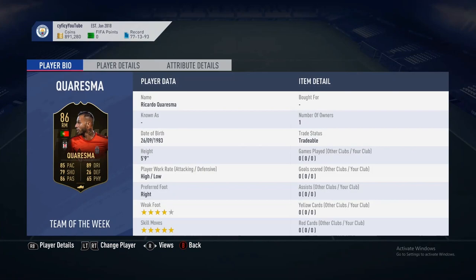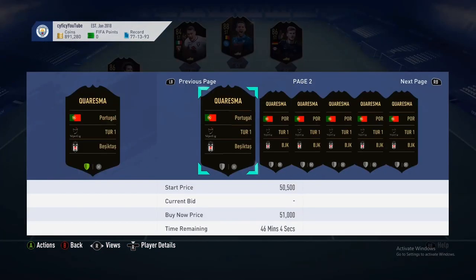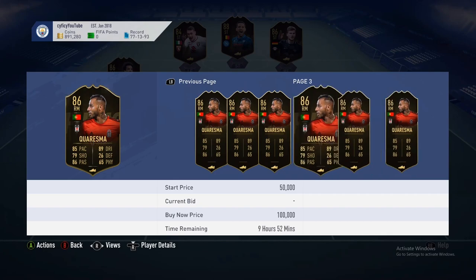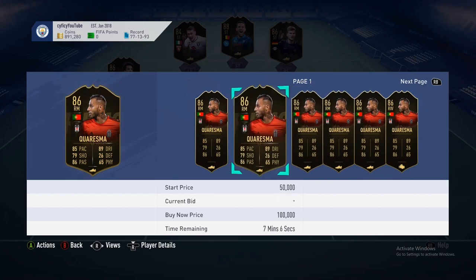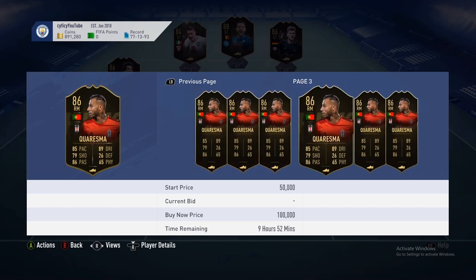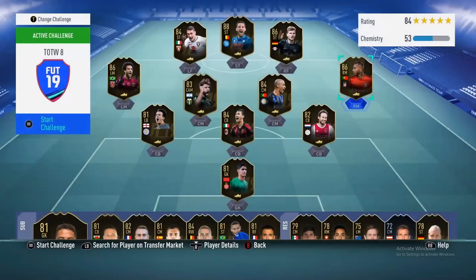Quaresma is an interesting card — I think he's four-star/five-star, which helps him a lot. He's not from the best league but he is Portuguese so you can link him with some players. I feel like he's too high in price right now — it's his first day but I'd want to get him below 50k, maybe 45k. Personally I'm not going to pick him up unless he drops a lot.